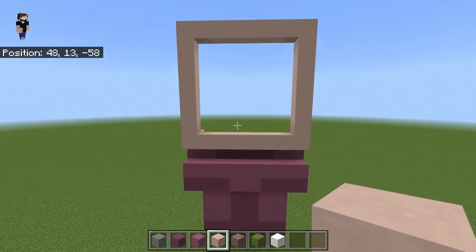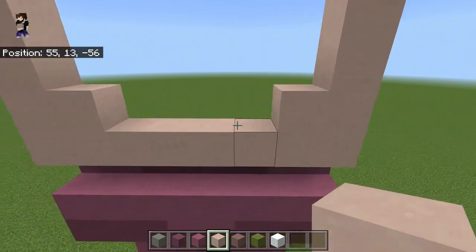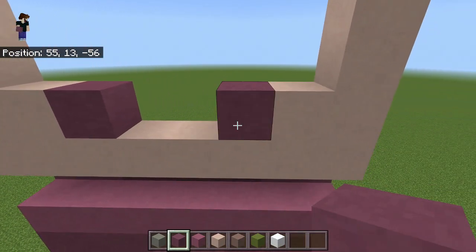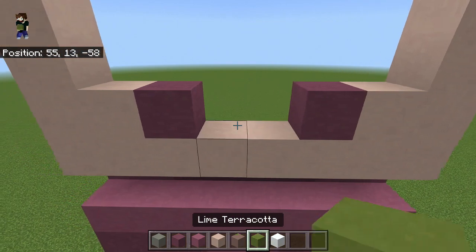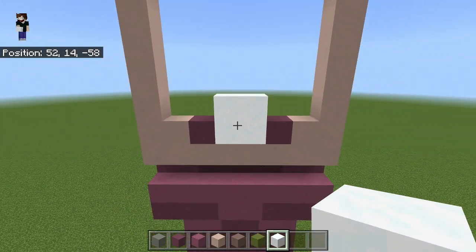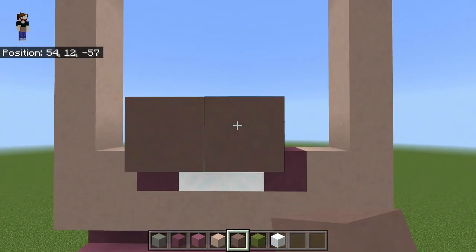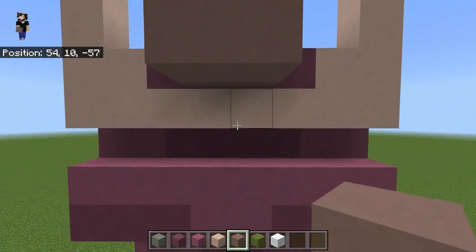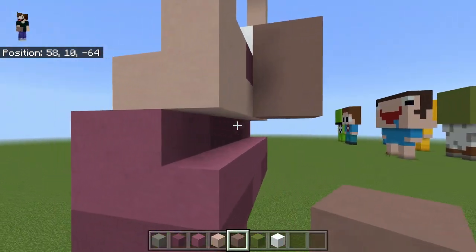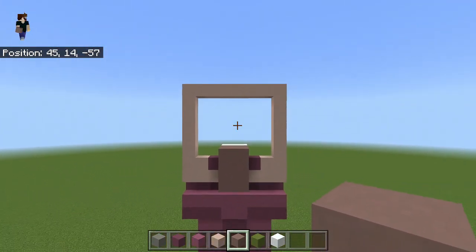With white terracotta, place one at the bottom left and one at the bottom right. Switch to purple terracotta — one on the left and one on the right. You can place a placeholder block in the center for where the nose goes if you like, doing one, two, three, four. Switch to light gray terracotta and go one, two, three, four, five, six — down nine, ten, eleven, twelve blocks in total, no lower than this face area. This forms his mouth.